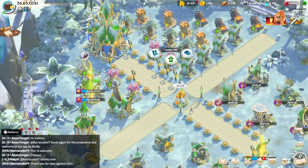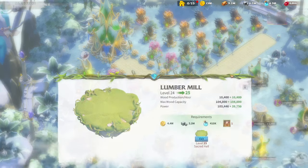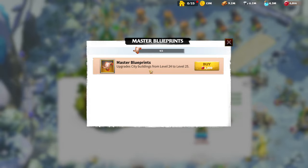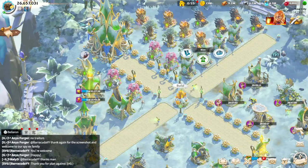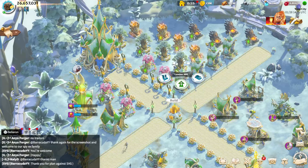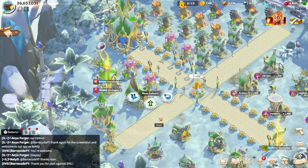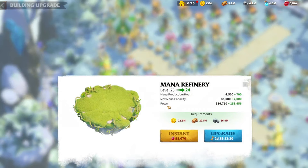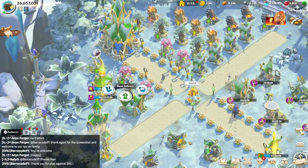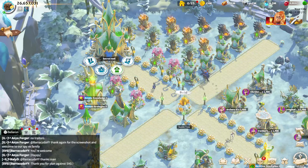Other resource buildings don't give much power — upgrading a lumber mill from 24 to 25 gives only about 39,000 power and costs 2,000 gems for a Master's Blueprint, so it's not worth it. I upgraded resource buildings to level 20 just to use spare resources. Mana refineries, however, give a great amount of power — if you upgrade from level 23 to 24 you get a significant power boost. With four mana refineries, focus on them.